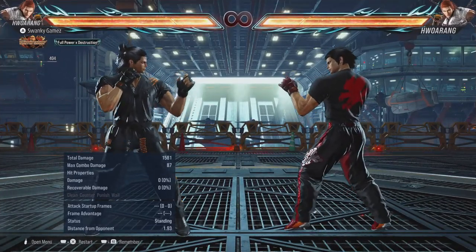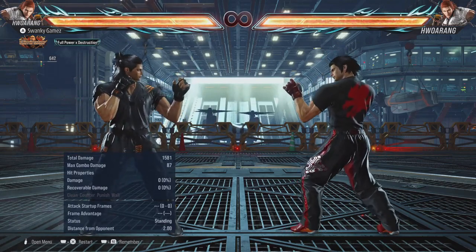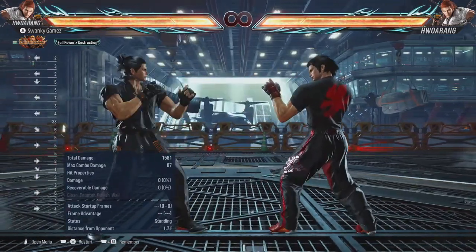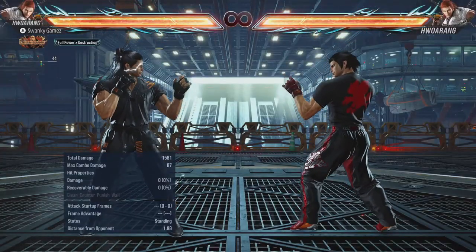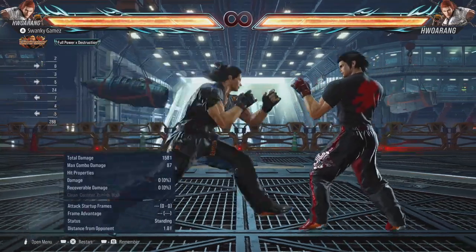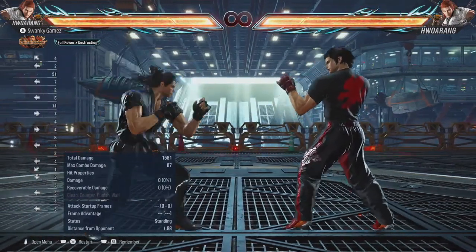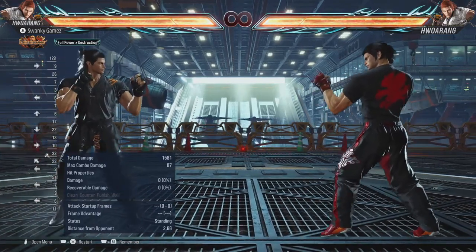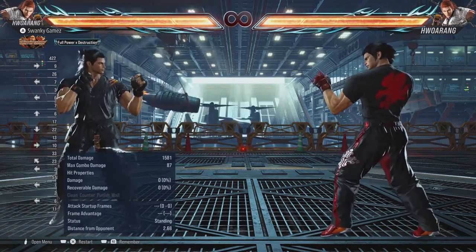Next, let's discuss Horong's stances. He has four main stances and two sub-stances. His first stance is left foot forward — also his neutral stance. This is mostly for minor pokes and transitions into your right stances. If you jump, duck, sidestep, or get hit, aside from certain exceptions he will end up back in this stance.